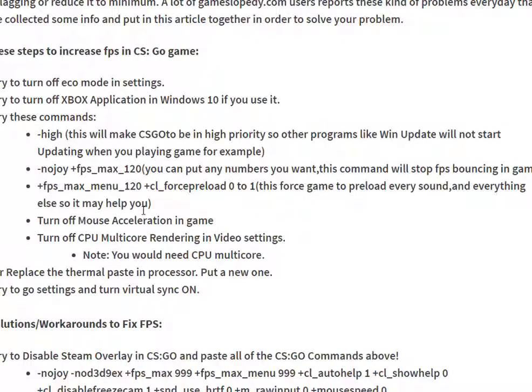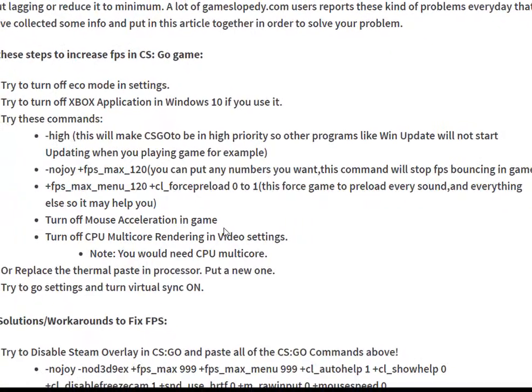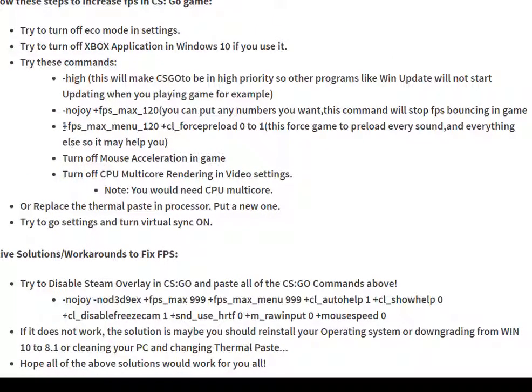A lot of users from gangstabuddy.com have reported these kinds of problems to us. Here is another command: 'FPS max menu 120' plus 'CL force preload 1' — this forces the game to preload every sound and everything else, so it may also help you increase your FPS and game performance.